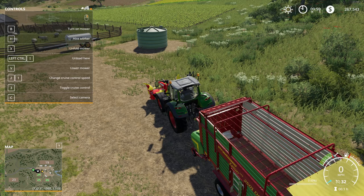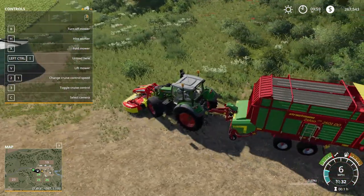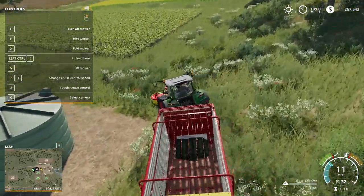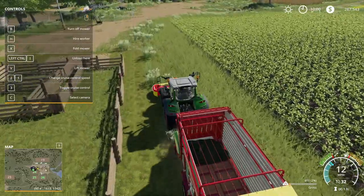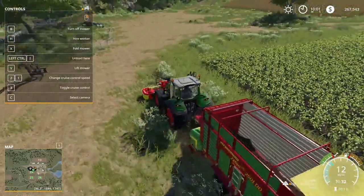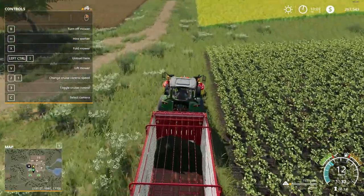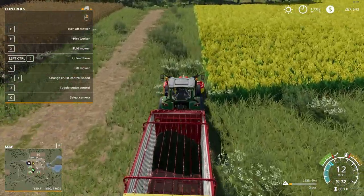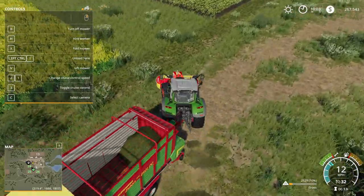We're pretty close to being on our land now, so we'll go ahead and lower the mower down and turn it on, then switch to the loading wagon, unfold it, lower it, and turn it on. Here we go — at the front it's mowing and at the back it's picking it up. We already got 500 liters right away. We'll just get a little bit — I'm not going to make a two-hour video about mowing grass. We're already at 2,000 liters.